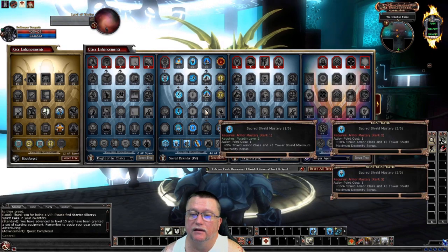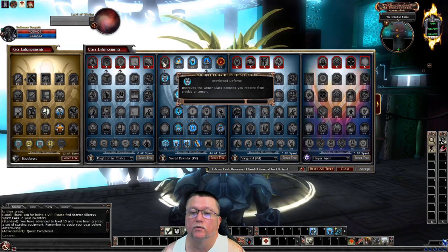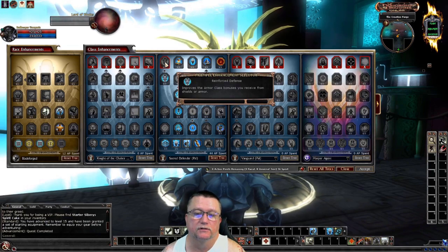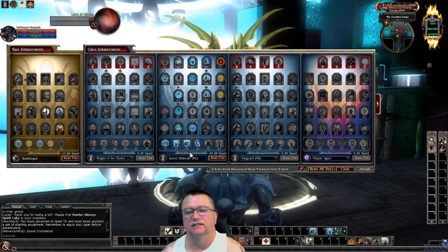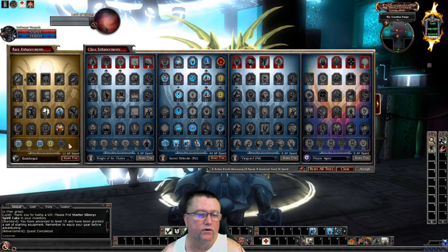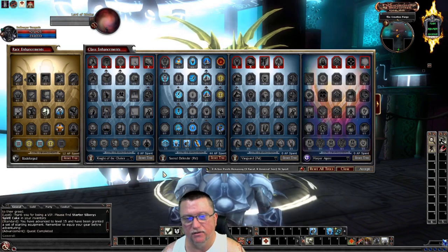I also took Shield Barrier for some better resistances, but I didn't choose anything that had to do with a Shield. This enhancement up here improves the Armor Class bonus you receive from Shields or Armor. I chose this one for Armor — this one would be for Shields — so it wasn't very advantageous to take that. I went ahead and added a few points over here for my Bladeforge.